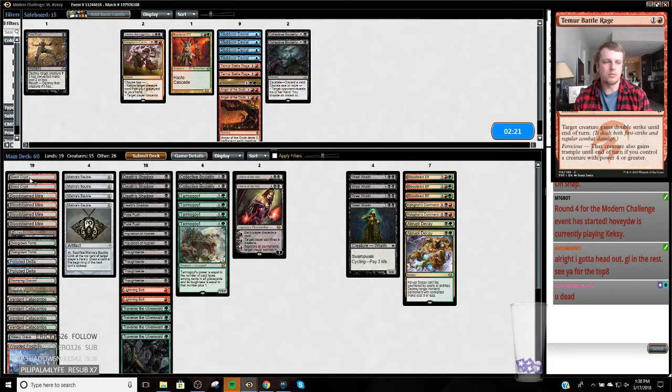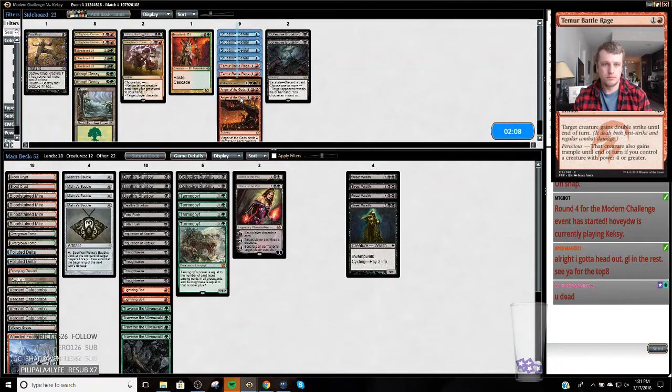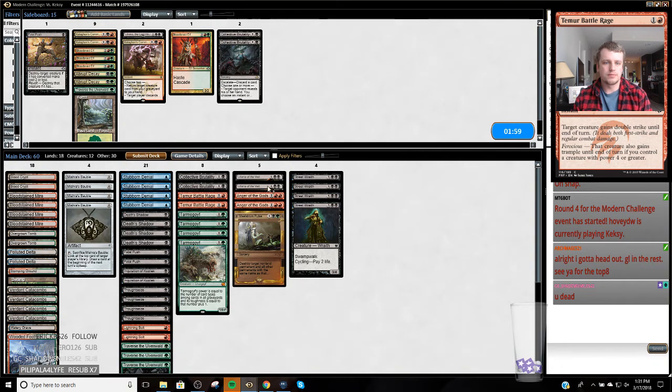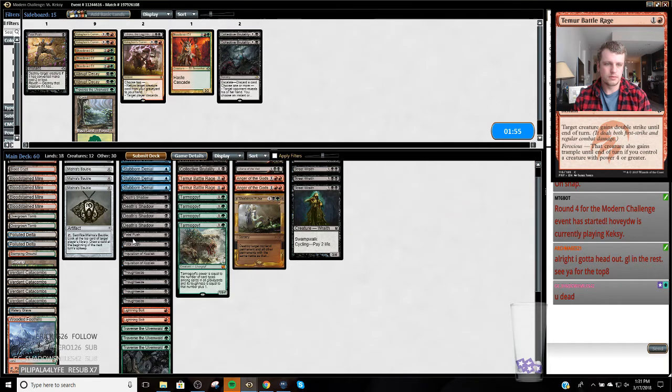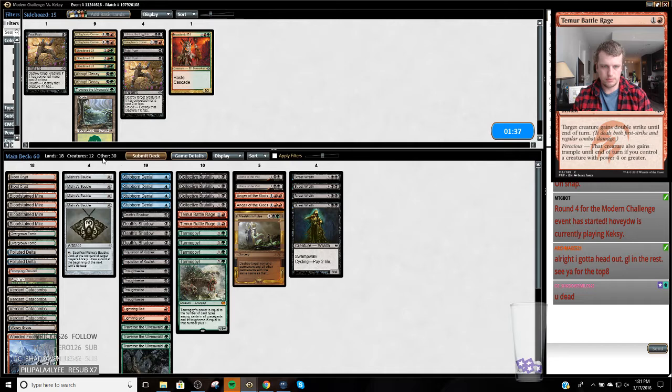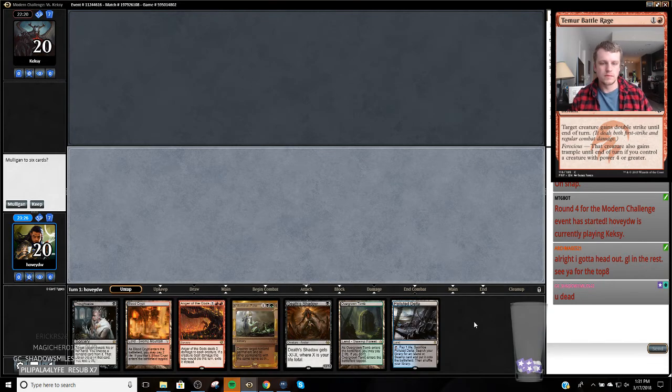They hit Shivan Reef, so he's not playing Blood Moon. Ditch a land. I can cut a Traverse — Fatal Push hits — for these Collective Brutalities. I think I like Brutality more on the play than Fatal Push. I might want Fatal Pushes on the draw. A lot of times they board out some cost reducers, so you don't want to get flooded with too much removal. But you have to keep enough in to make sure you're just not caught with your pants down.